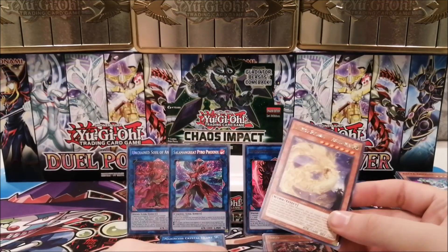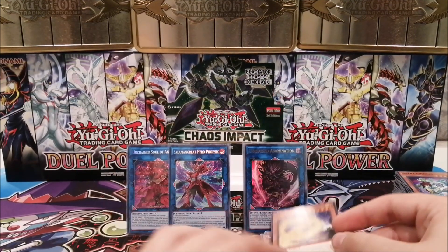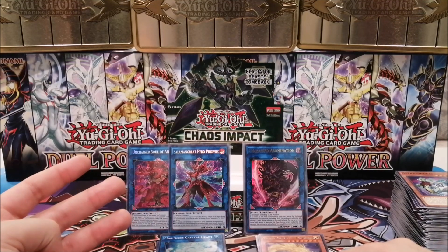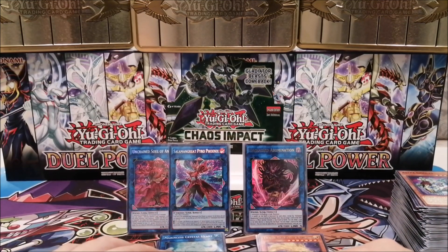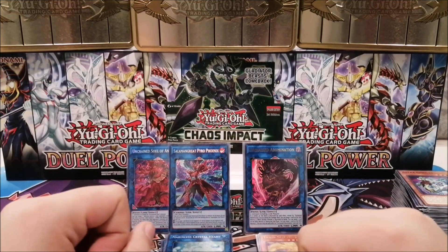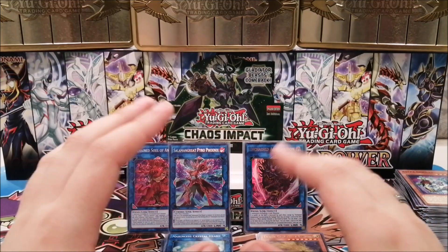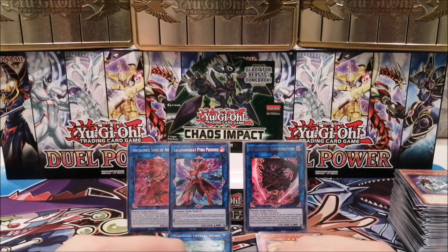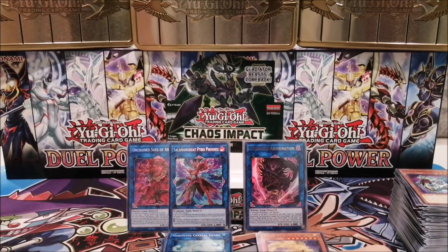Overall, not a bad box. If you're interested in Gladiator Beasts, Tenyi, or Unchained, I'd recommend this set. For Salamangreat or Marincess, I'd recommend buying individual cards — they should be a lot less expensive in the quantities you need. Unchained will be expensive at first. For Marincess, we didn't pull the Blue Tang secret rare, which is going to be an expensive one. It's not needed for the deck to work but it's an excellent enabler. Anyway, I hope you enjoyed today's video — until next time, it's been a pleasure. Panem out.